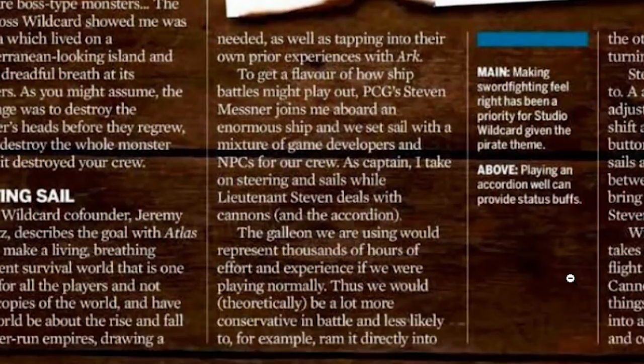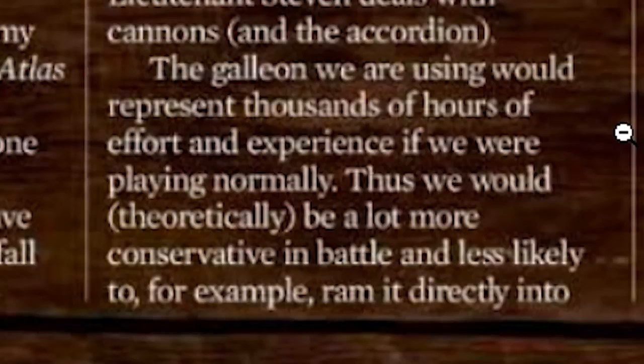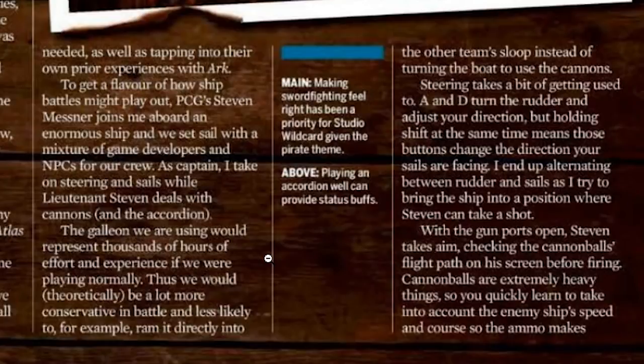Now let's talk about ship battles. To get a flavor of how ship battles might play out, Stephen Messner joins aboard the enormous ship, and they set sail with a mixture of game developers and NPCs for crew. As captain, she takes the steering and sails while Lieutenant Stephen deals with cannons. The galleon they're using would represent thousands of hours of effort and experience if playing normally — that sounds like a massive scale undertaking for a large company. There are ideas that ships will have to level up, making you more conservative in battle and less likely to ram directly into another team's sloop instead of turning to use the cannons.